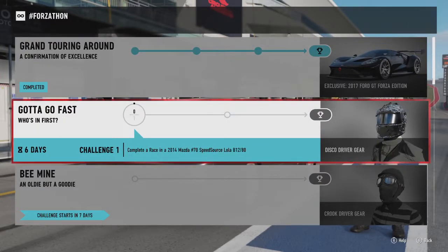So ForzaThon event! Hopefully you have enjoyed the video and how to achieve and get the rewards — the 30,000 credits and the 2017 Ford GT Forza Edition Exclusive. If you haven't already and you're enjoying the videos, whether it's a playthrough or the other videos, don't forget to hit that subscribe button and stay up to date on the latest content. Hit that bell notification to stay tuned, and share it if you're able to — it helps a lot as well. And until next time, this is Drift Shepard, signing out!